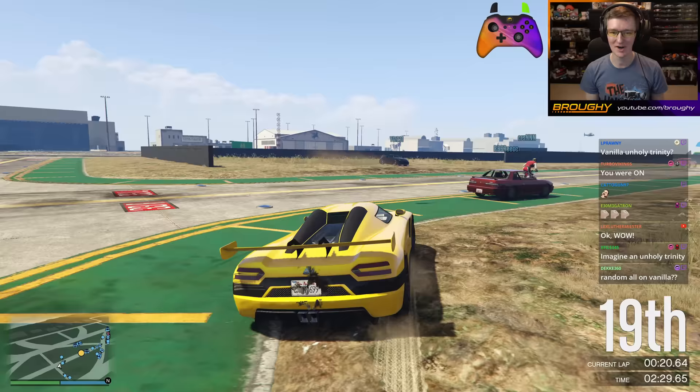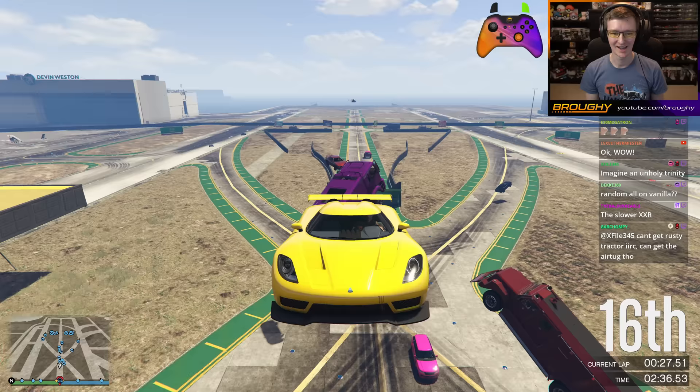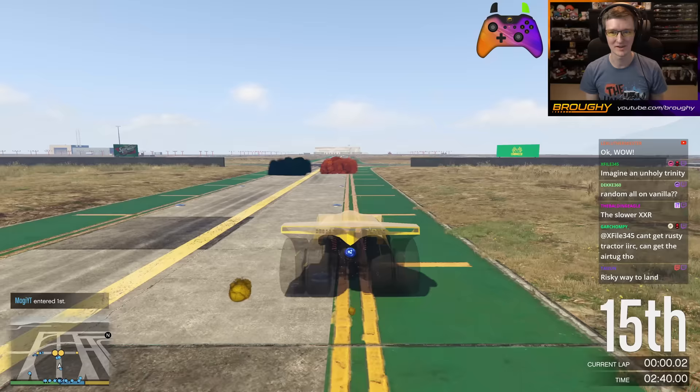Thanks to Floorball — some Floorball magic — we have Random All as you know it, and as we just did it on Project Homecoming, in vanilla GTA Online. The same track, the same setup. Every 20 to 30 seconds we're in a different car, and we can get anything from the transform field.